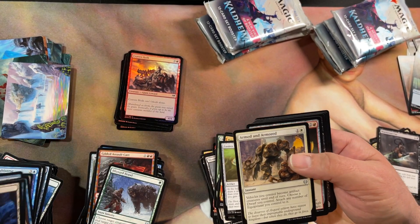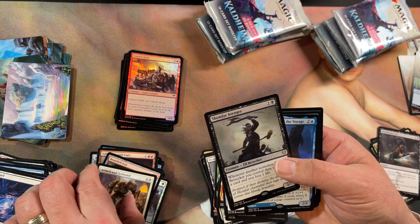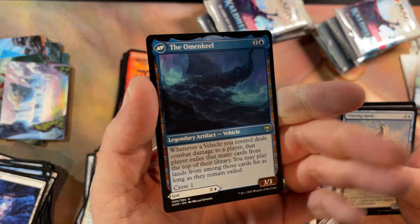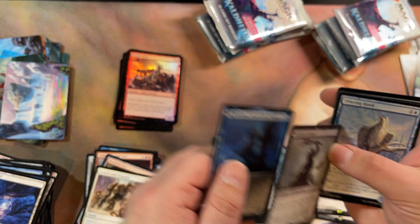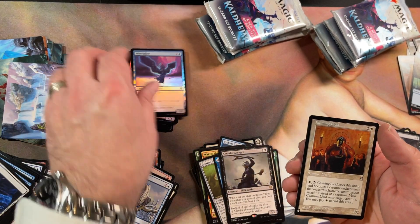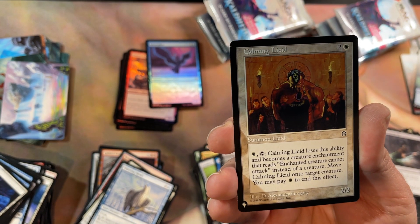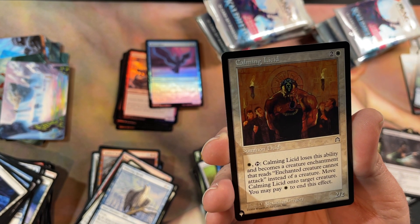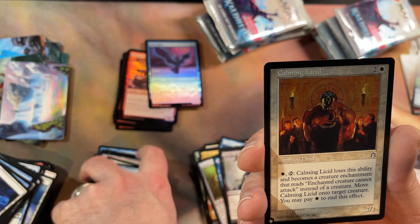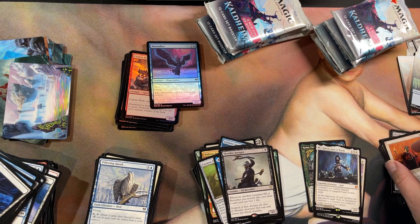Commons, uncommon, two rares — this one has a vehicle. Common and common. Another one from The List — an OG card! That's actually a card I know from my original playing days, so that's cool. Another list card.